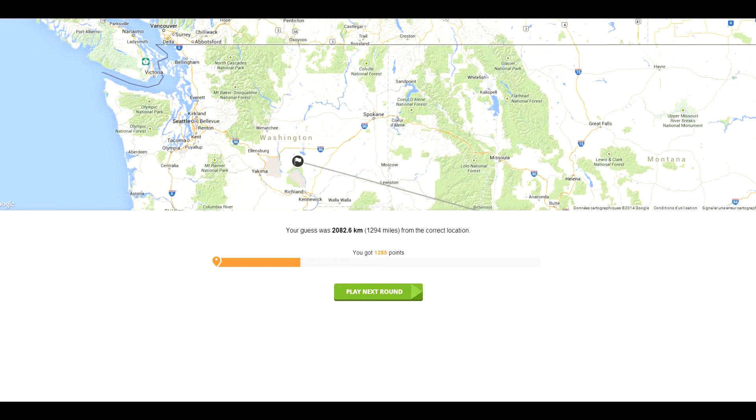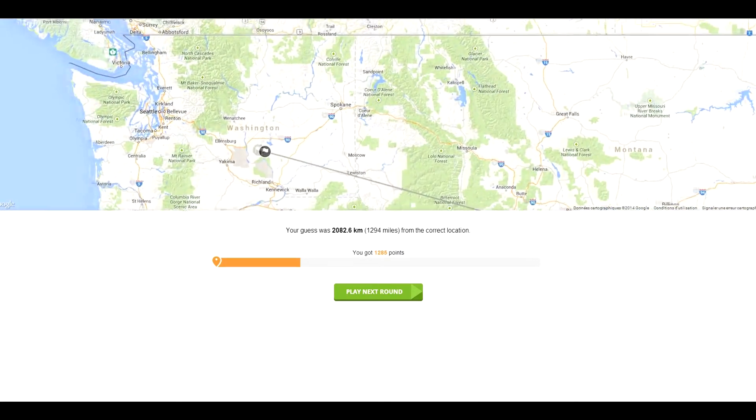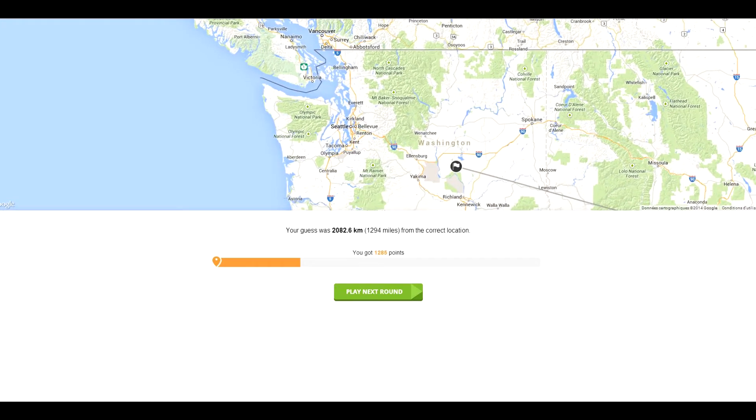I didn't know Washington would look like that though — I was expecting a little more Rockies to be involved since the Rockies are right here. I suppose that's the plains in the middle, Rockies on the right side, and then whatever mountains these are. Glacier Peak. Olympic National Park — really? Alright, let's keep going.